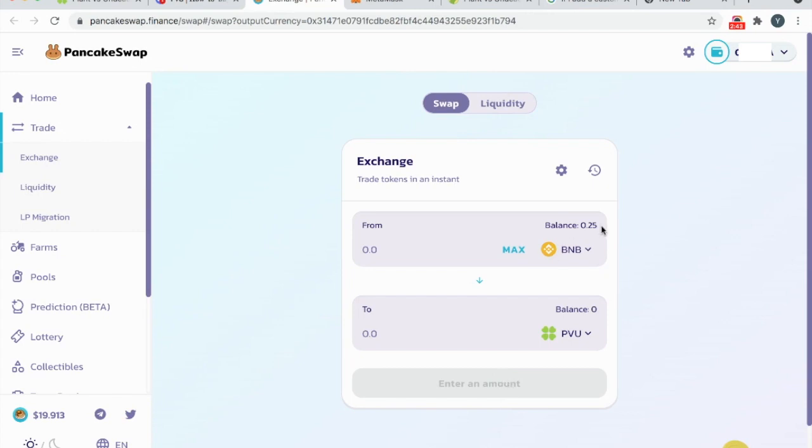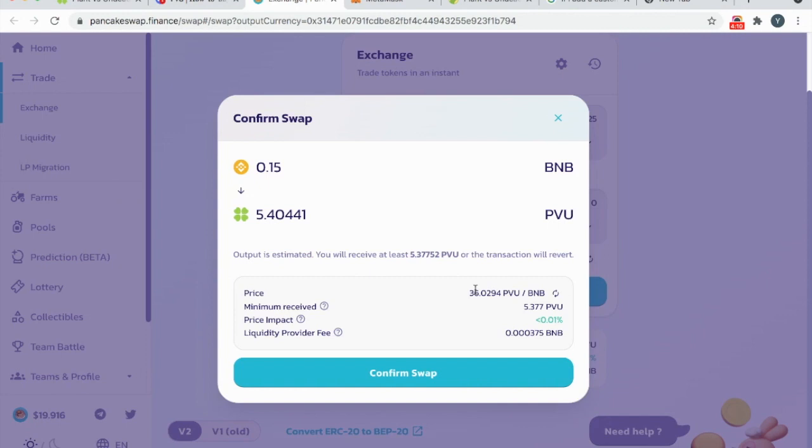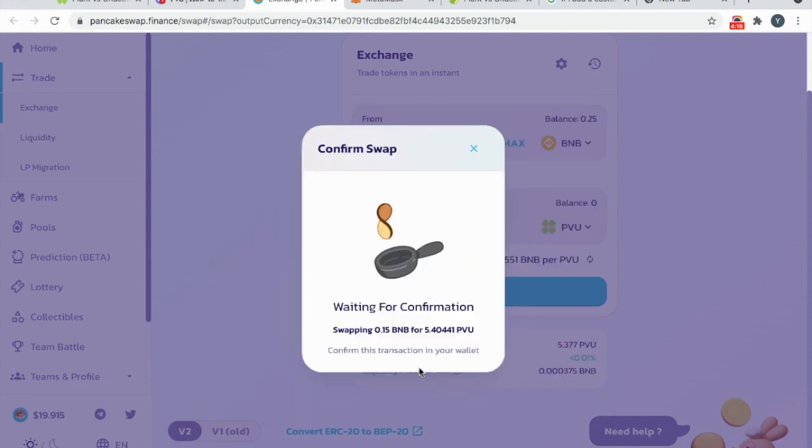You can see that there's 0.25 BNB available. We are not going to use all of it — we're going to convert 0.15 BNB into about 5.4 PVU, keeping 0.1 BNB aside. Go ahead and press Swap. The output is estimated, so press Confirm Swap. You then need to confirm the transaction in your wallet — just double check that the details are correct and press Confirm.